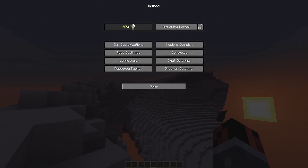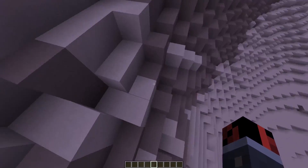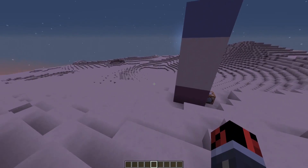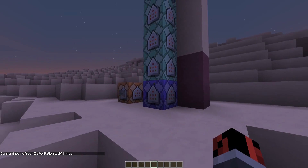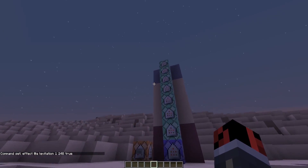Now at the moment I haven't made any changes. So as you can see, if I try to jump or fall down from a cliff, you can see that gravity is normal — this is the normal gravity that you would have in Minecraft.